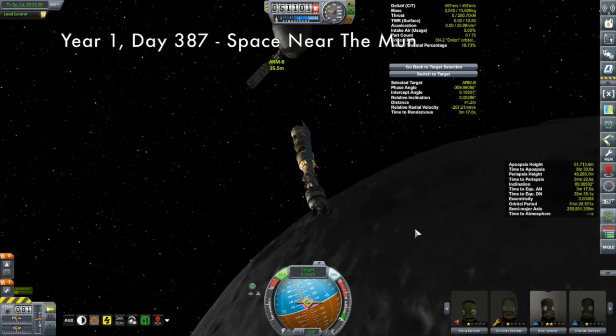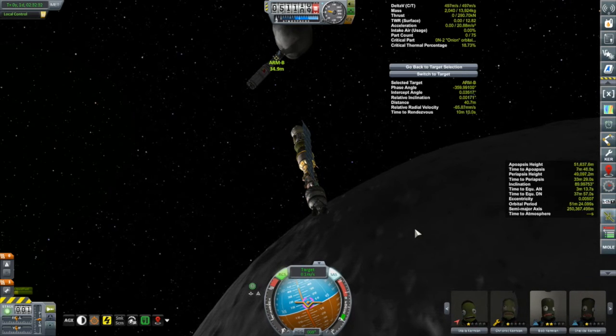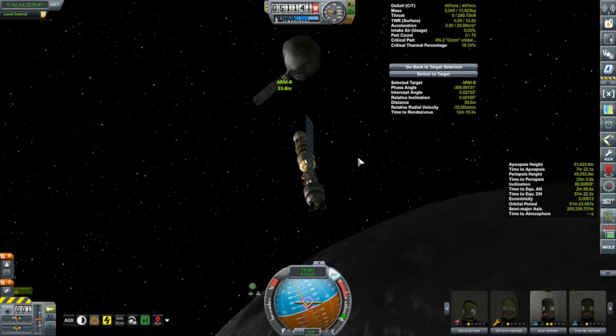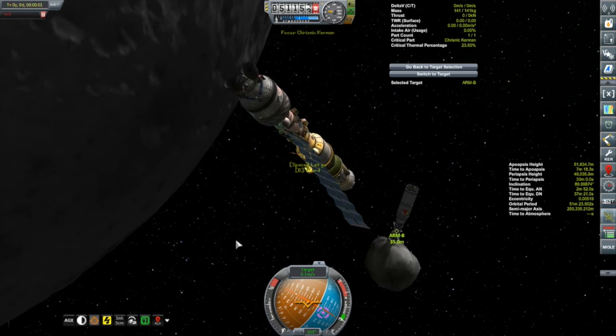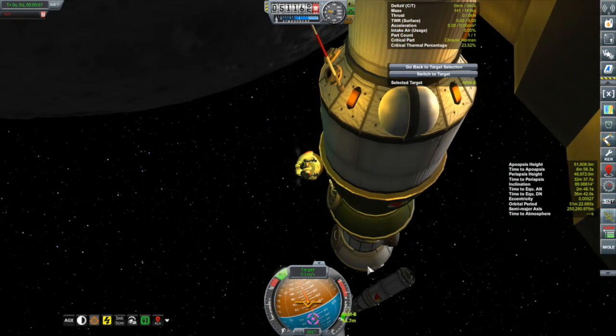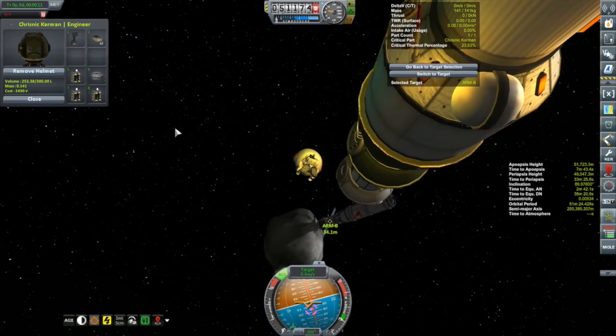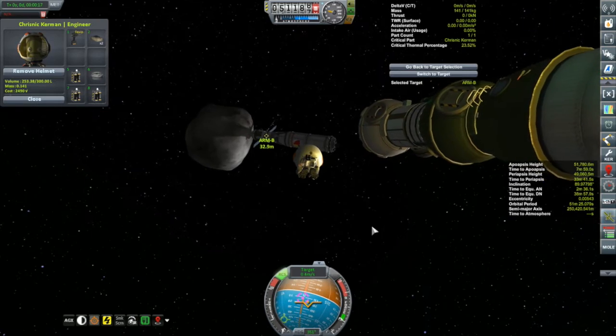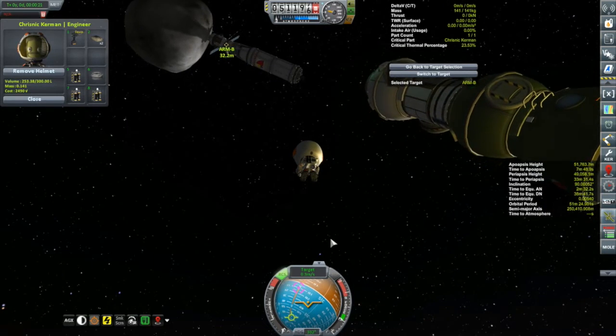Let's rejoin the Korion 1, which is now closing in on ARM B and asteroid Yoi. I'll just approach cautiously - even with small asteroids like this it's a little bit awkward to know exactly how far away you are. I can see I have the ARM B selected, not the asteroid. Let's bring our relative velocity right down to zero so the Korion isn't drifting into it. Then we'll get Chris Nick out here - we do have a few things to accomplish, some of which is experimental since I haven't had Kerbals around asteroids too much.